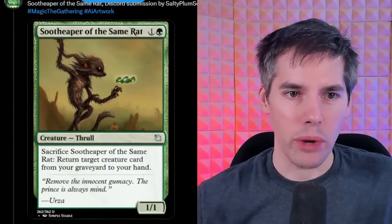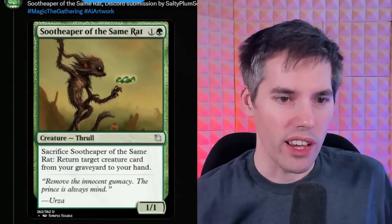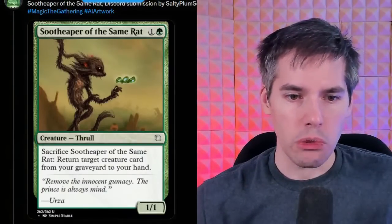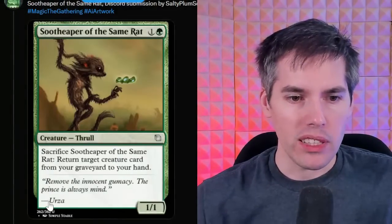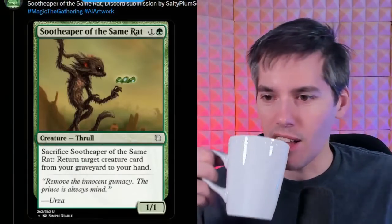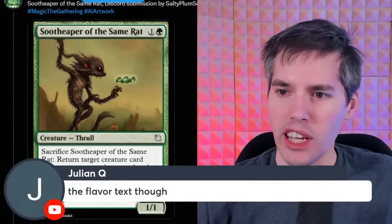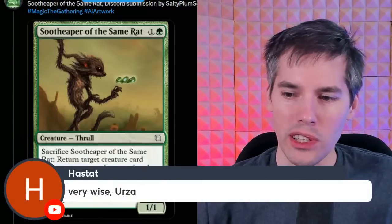Soothe Heaper of the Same Rat — green one generic, a 1-1 thrall. Sacrifice Soothe Heaper of the Same Rat: return target creature card from your graveyard to your hand. The flavor text: 'The prince is always mine, says Urza' — in his senile years. Absolutely fair. It's Regrowth on a stick. I bet this would see competitive play.